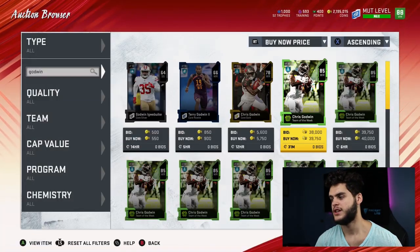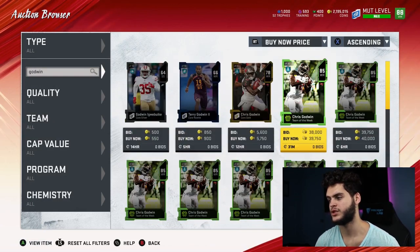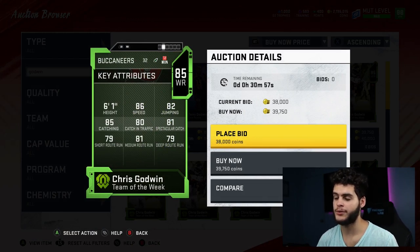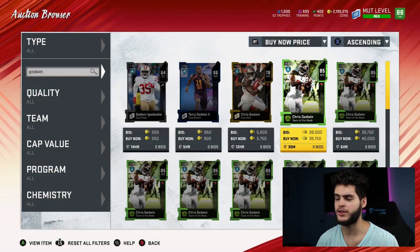Next on the list is 85 overall Chris Godwin — he got a limited time card yesterday, but his regular fantasy card is solid too. He's got 86 speed, 82 jumping, 85 catching, 80 catching in traffic, 81 spectacular catch, and 81 medium route running. He's fast, he's tall, he can jump. The stats are pretty good on him and he's not too expensive at 39k.